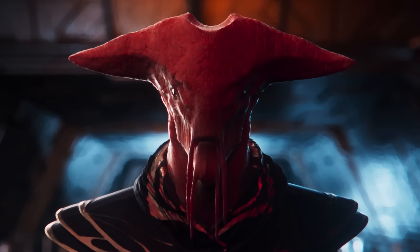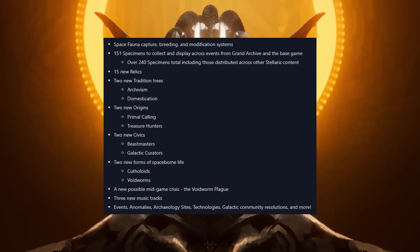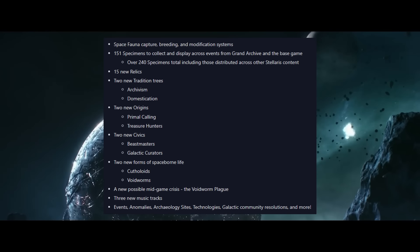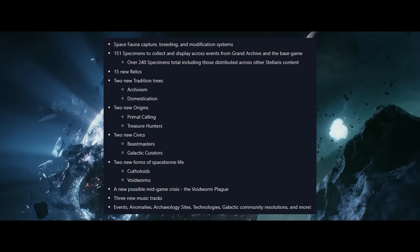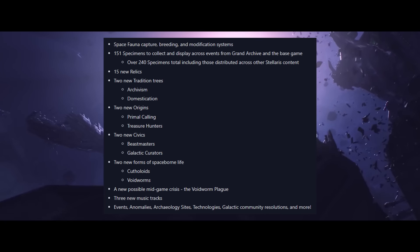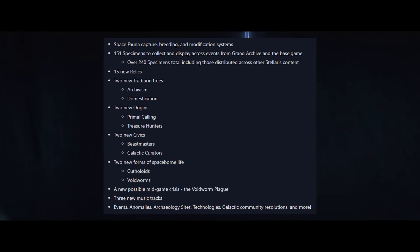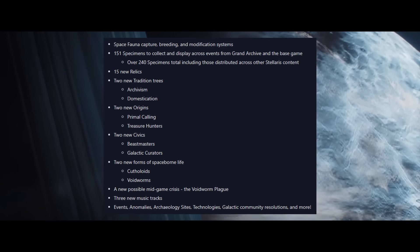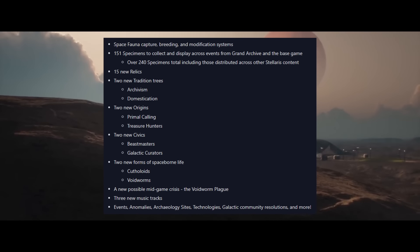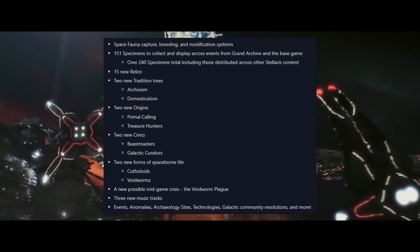Here is the full feature list of this DLC coming out at the end of October, the 29th. We are getting space fauna capture, breeding, and modification systems. If you've ever wanted a fleet of only space fauna — amoeba, Tianki, that sort of thing — this might be the DLC for you. We're getting 151 specimens to collect and display across events from Grand Archive and the base game, with over 240 specimens total distributed across other Stellaris DLC content. We're also getting 15 new relics and two brand new tradition trees: Archivism and Domestication.